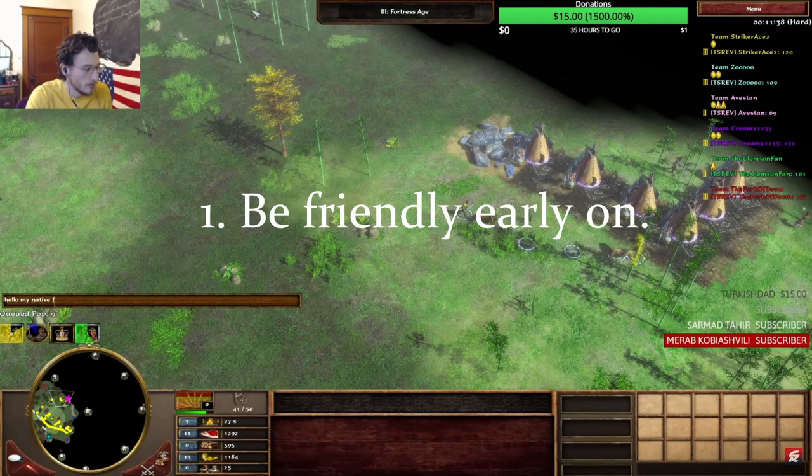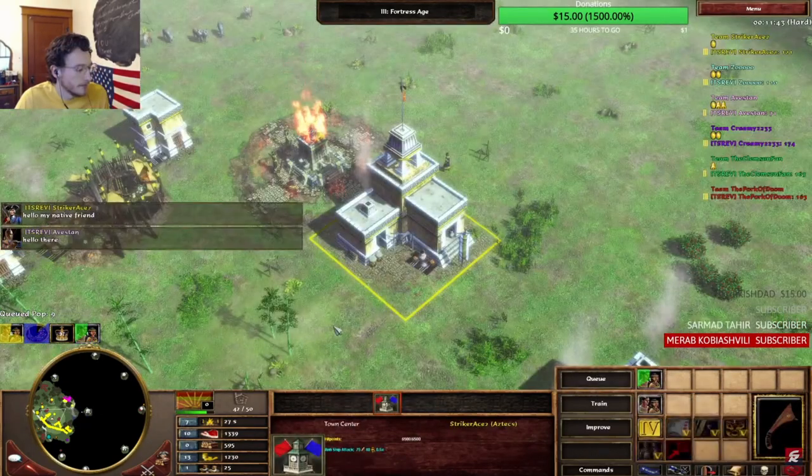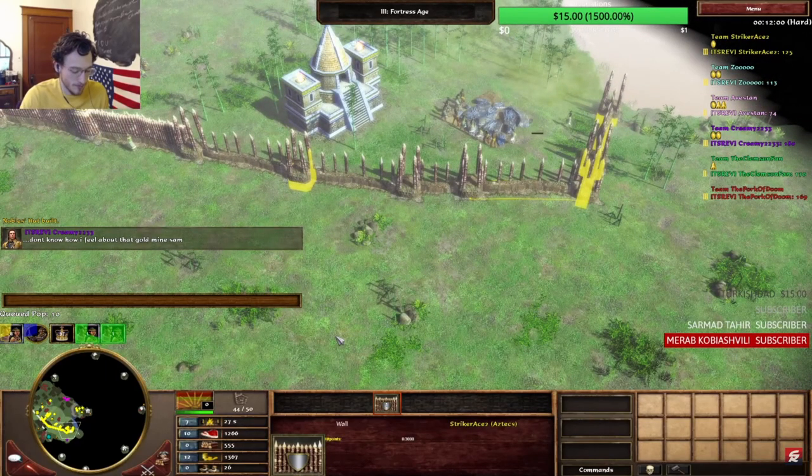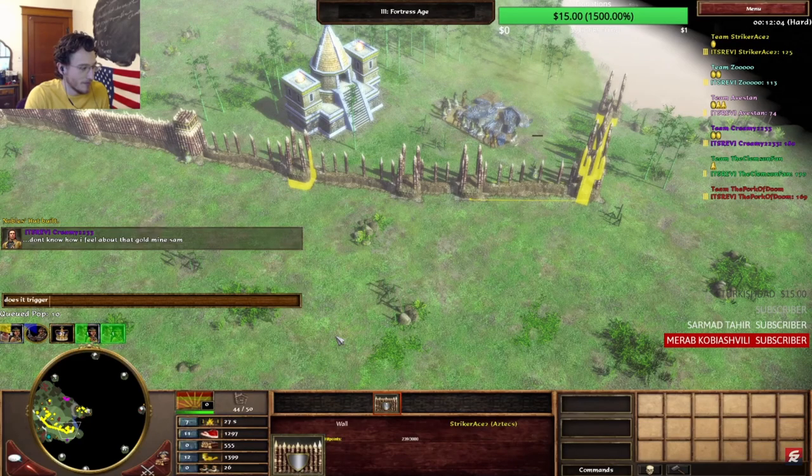Be friends with everyone possible early on. Don't steal that treasure — instead upgrade the stagecoach line and let someone else get the native post for upgrades if they need it. Early on it won't really matter anyways, and everyone will view you as more friendly.